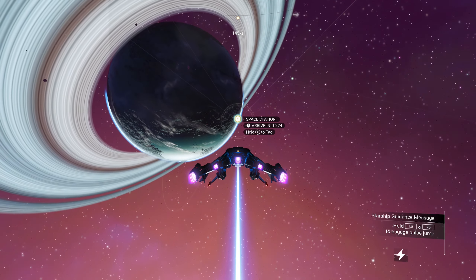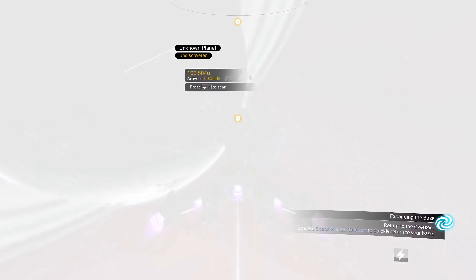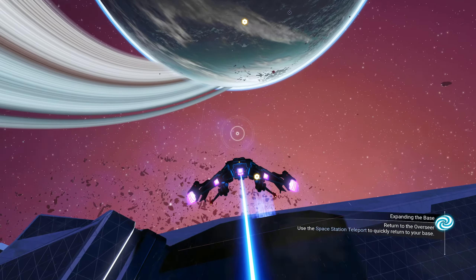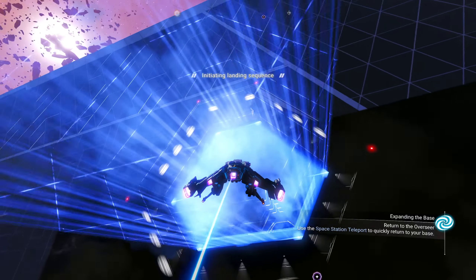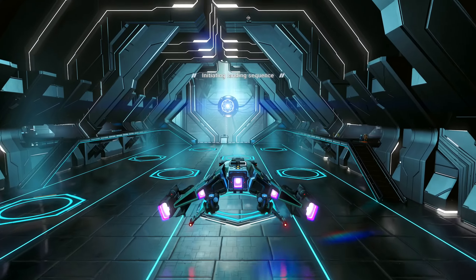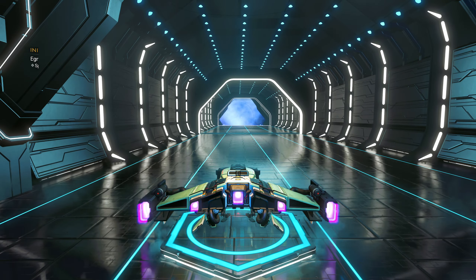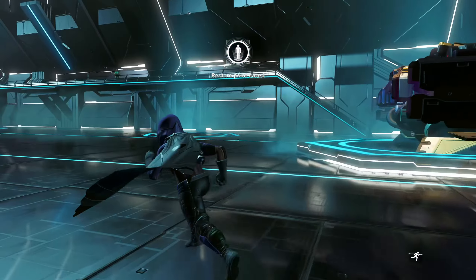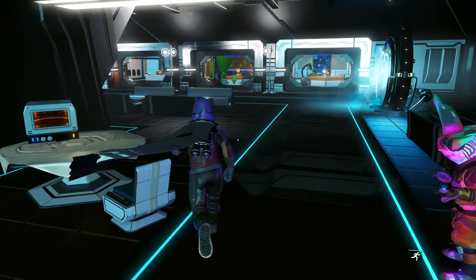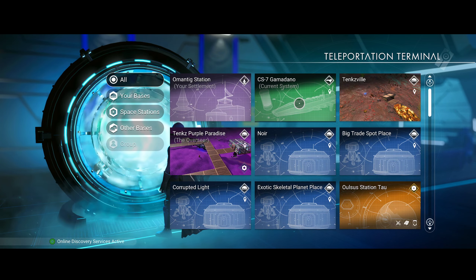I could go look for other freighters and just attack them, but I don't want to lower my standing with all these races, so I'm probably not going to do that. We're just heading back to the space station so we can teleport back to our base. I might decide to put the teleporter on the freighter — I didn't realize it was going to take 28 of those salvage frigate modules before I can summon my ship in a blue system. That's a lot.